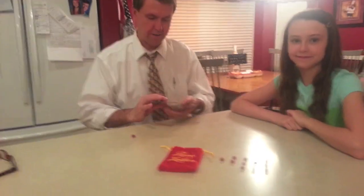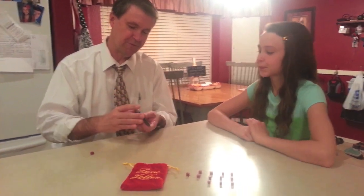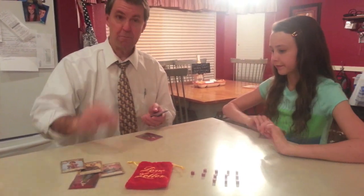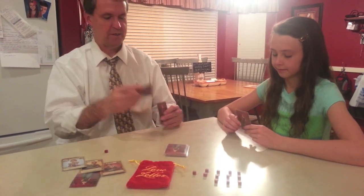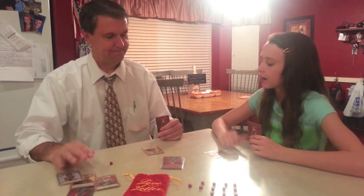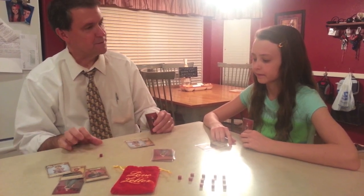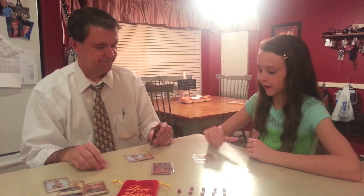Okay, so we go on to round number two now. Let's shuffle these up a little bit. One card goes out face-down, and three face up — priest, prince, and handmaid. Because I delivered the last letter, I go first in this hand. I'm going to guard and say priest. No. I'm going to say you have baron. No. Okay. I'm going to protect myself, just because I can.